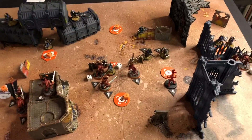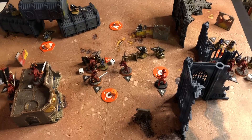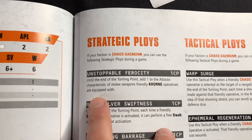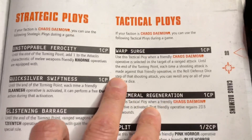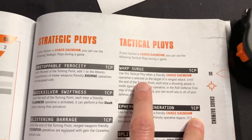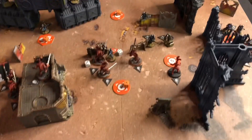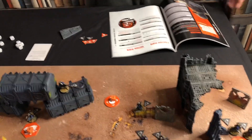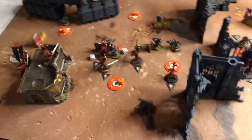I've rolled a four and one — priority to me. I'm going to play two CPs. My first CP is Unstoppable Ferocity, which adds one to the attack characteristic of all my melee weapons until end of this turning point — so I'm attacking with five not four. Actually, I'll keep that one in my pocket to help defend if I get shot at, which is Warp Surge — so I'm playing just the one CP right now. Chris is playing Clear the Lines — in a fight phase he can retain one die as an automatic successful hit.